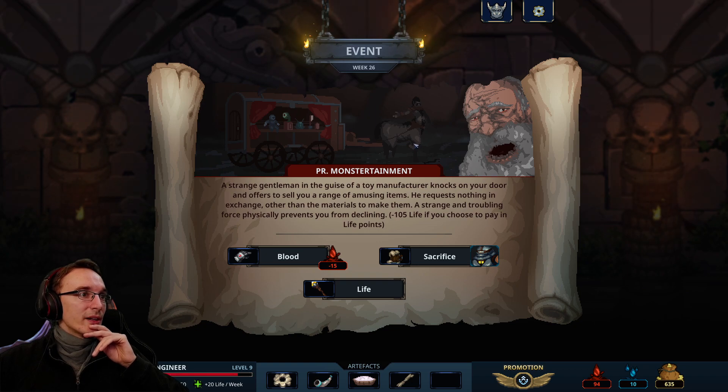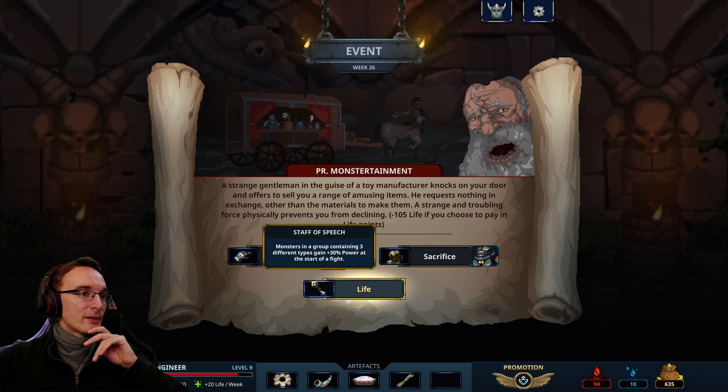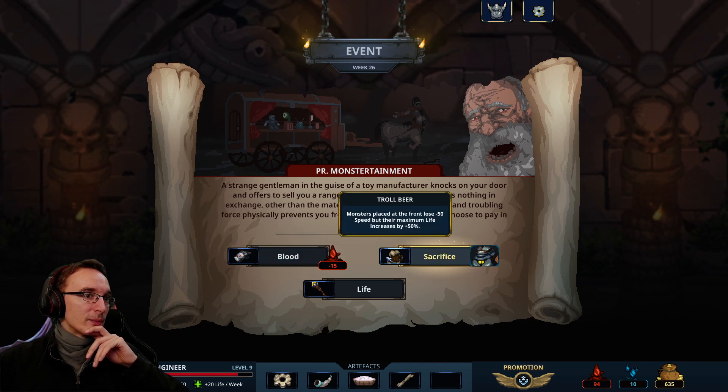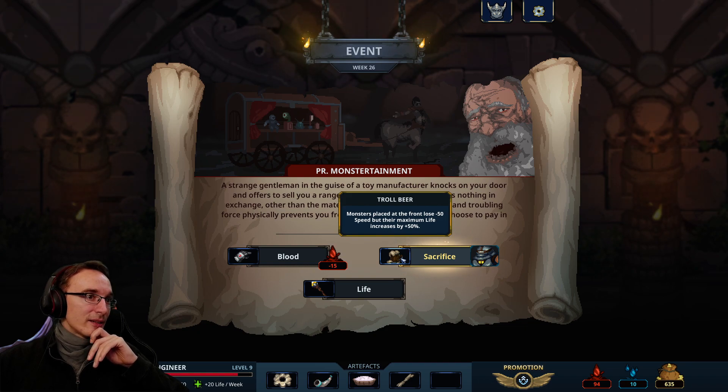PR Monstertainment: a strange gentleman in the guise of a toy manufacturer knocks on your door and offers a range of amusing items. He requests nothing in exchange other than the materials to make them — a strange and troubling force physically prevents you from declining. 105 life lost if you choose to pay in life points. He wants the glove, the troll beer, or my life. These are the toys we'd get — okay.